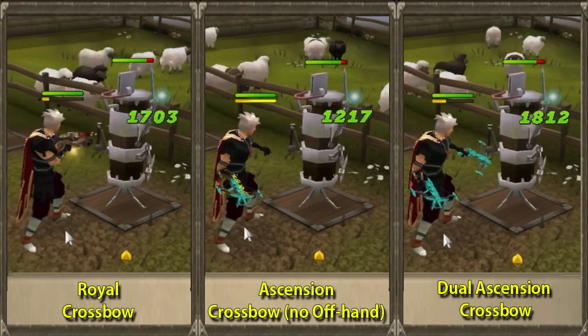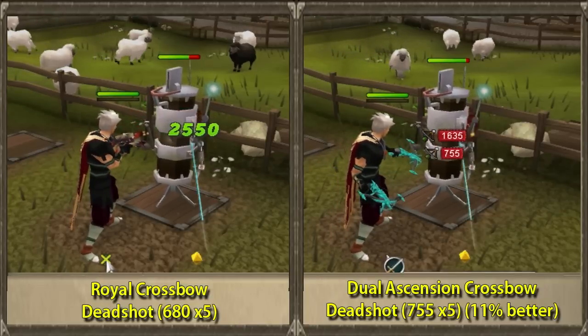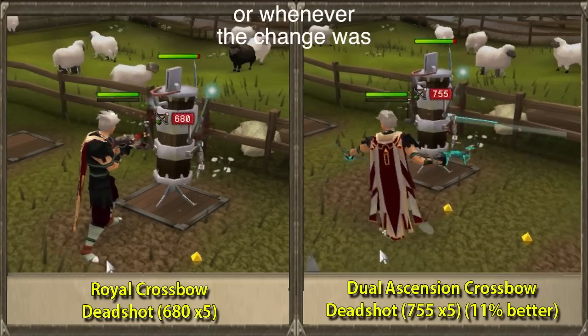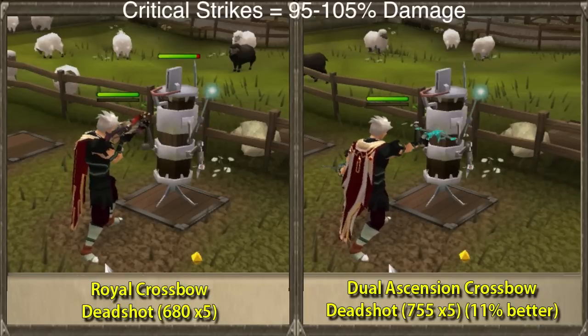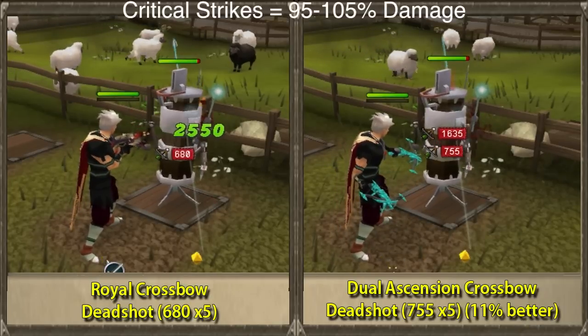There isn't really much to say except that compared to a royal crossbow, the ascension crossbow hits 6–10% higher. I can't say exactly how much higher because of the last update when they fixed dual wielding — they also changed how critical strike works, so it now deals anywhere from 95 to 105% instead of just 100%. So there's a small difference there.